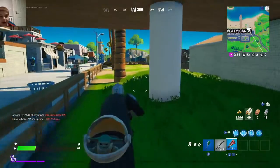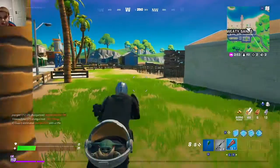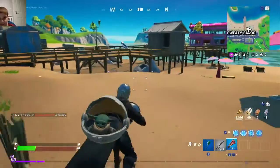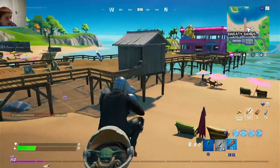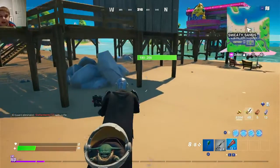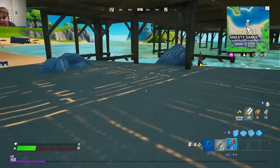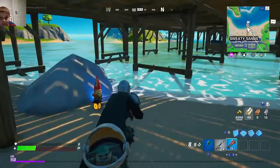First, you want to go to the northwest of Sweaty Sands, and you'll find a gnome underneath the big pier.